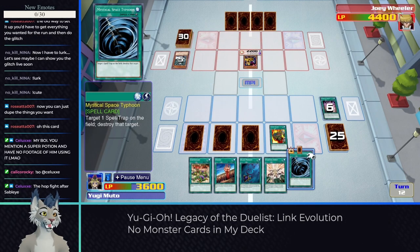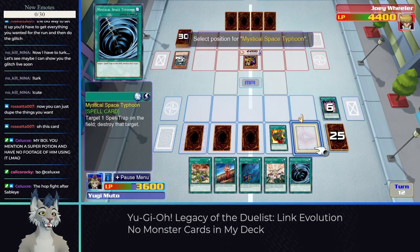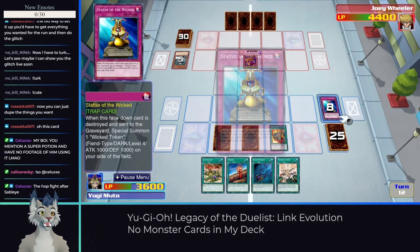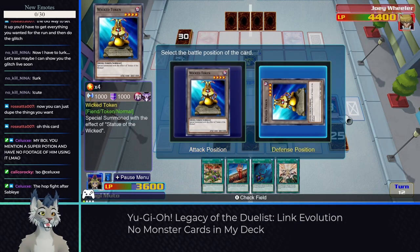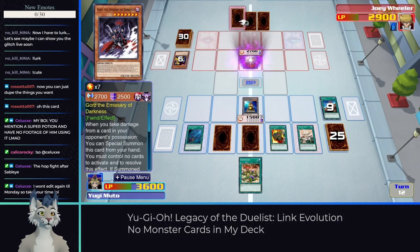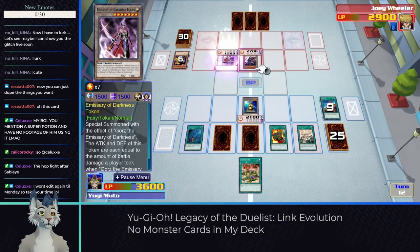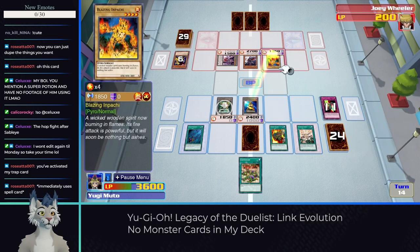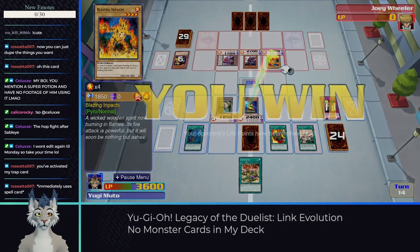Another interesting combo I came up with early was Statue of the Wicked. If it's destroyed while facedown, we could summon a token, and by triggering Mystical Space Typhoon to destroy our own card, we could do just that. Dealing damage did let Joey quick summon from his hand, but that was okay since I had Magic Cylinder down, and him summoning more raises my token higher due to Fighting Spirit. He left a monster in attack expecting me to lose my token, and that set me up for an easy win.